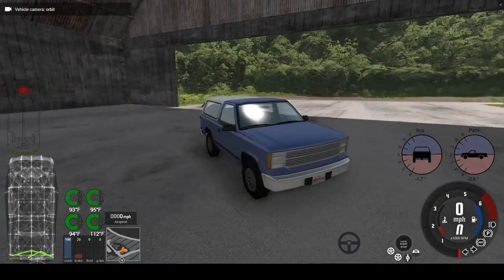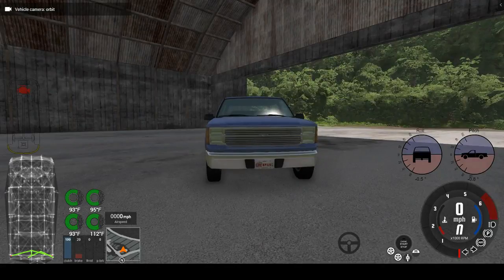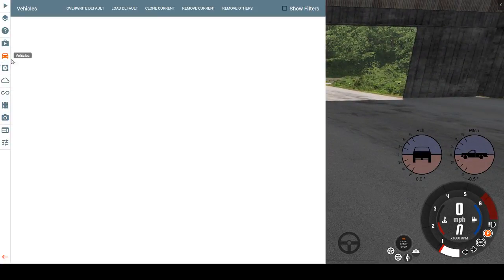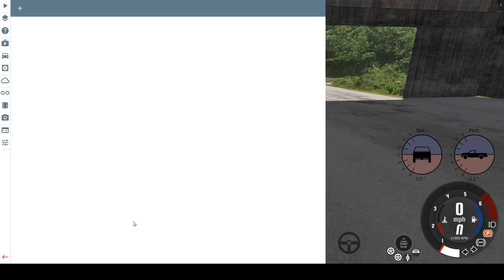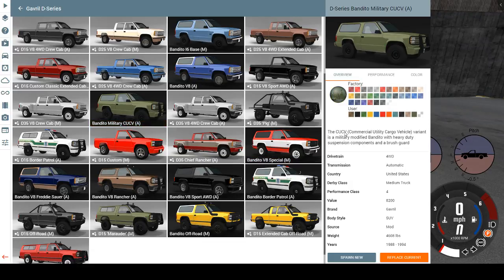We crashed it — external crash — and the engine has hydro locked, so this is a worthless Bandito now. On to the next version: the Bandito Military CUCV. The CUCV — Commercial Utility Cargo Vehicle — variant is a military-modified Bandito with heavy-duty suspension components and a brush guard.